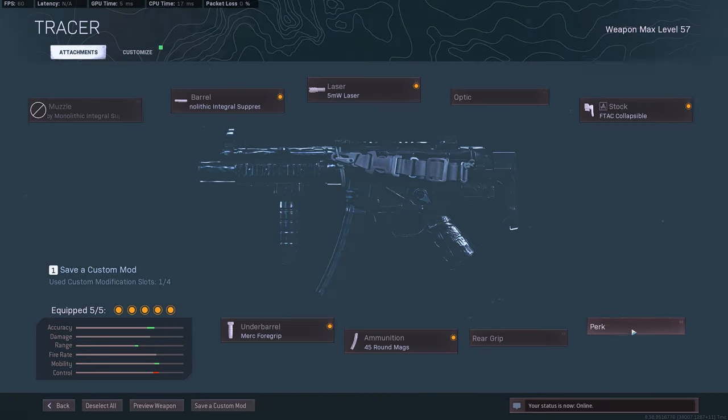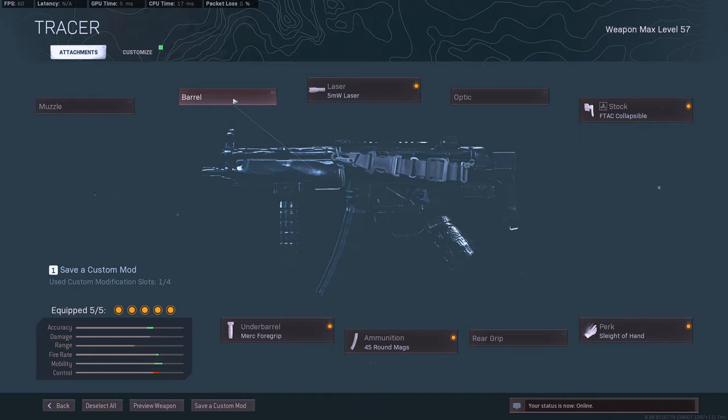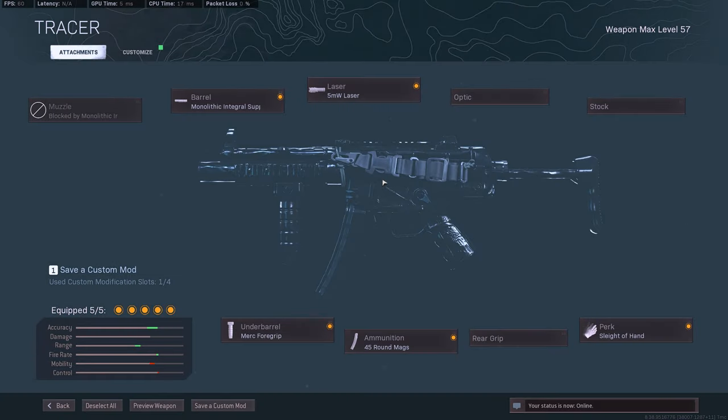There are a lot of ways you can configure this — you can put on the 5MW laser and get rid of sleight of hand, or put on sleight of hand and get rid of the barrel. What I recommend is to keep the mono integral suppressor on, and either get rid of the stock or the 5MW laser. The modern warfare integral suppressor actually hides your tracers, so no one's going to know where you're getting shot from. Definitely give the Modern Warfare MP5 a try — the hip fire is freaking insane.